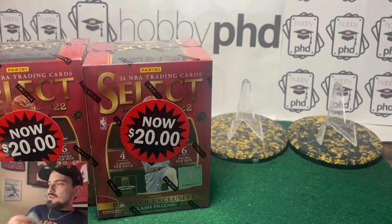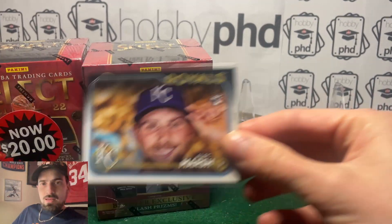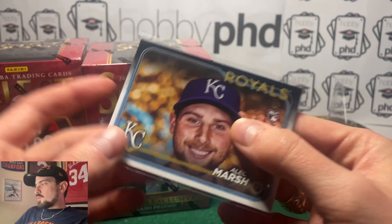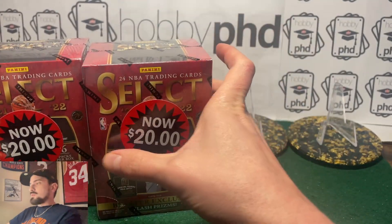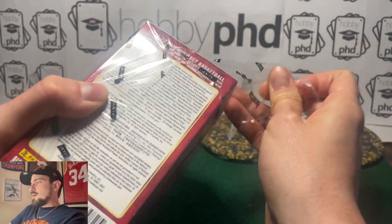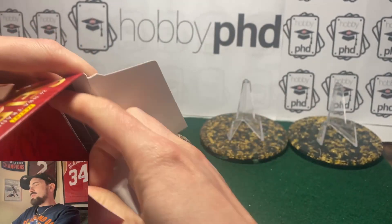I actually got one of those super boxes for Series One and hit a gold mirror SSP of Alec Marsh from Series One — pretty cool to get a gold mirror SP rookie card out of that. I'll probably wait until the Royals look hot; the Royals look for real. I think they're definitely going to make the playoffs, and if that's the case I might hang on to it until playoffs hit. I love this set — when I got back into the hobby in 2022 this set was on the shelves.